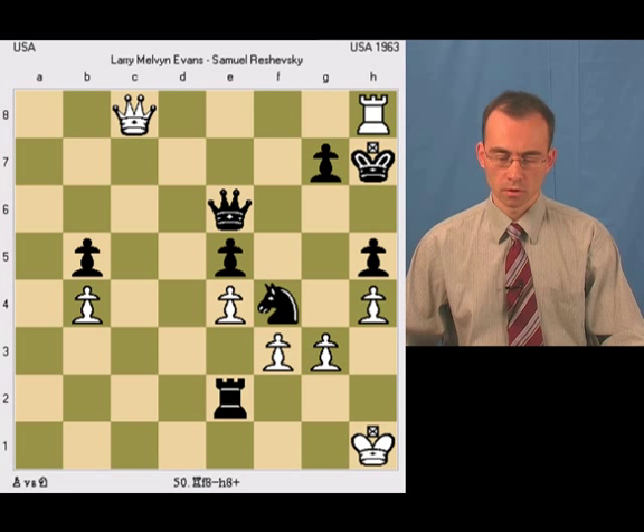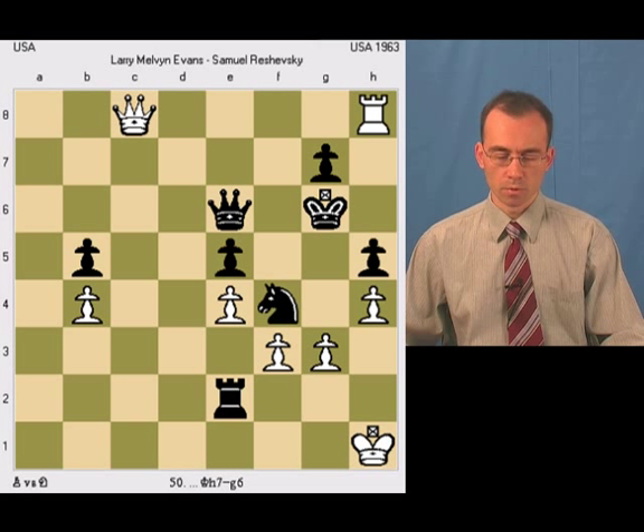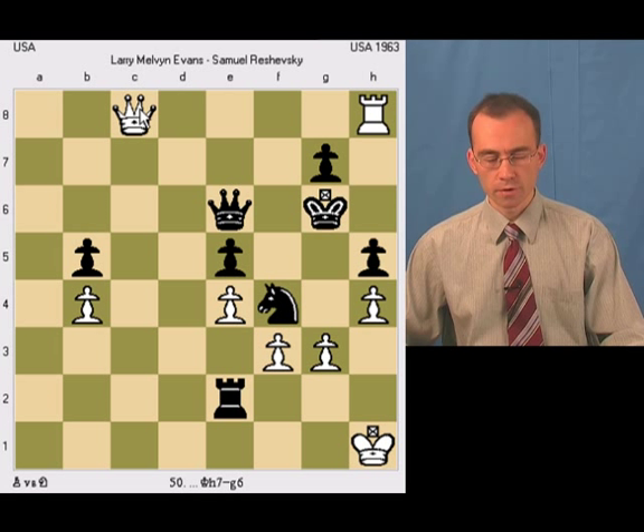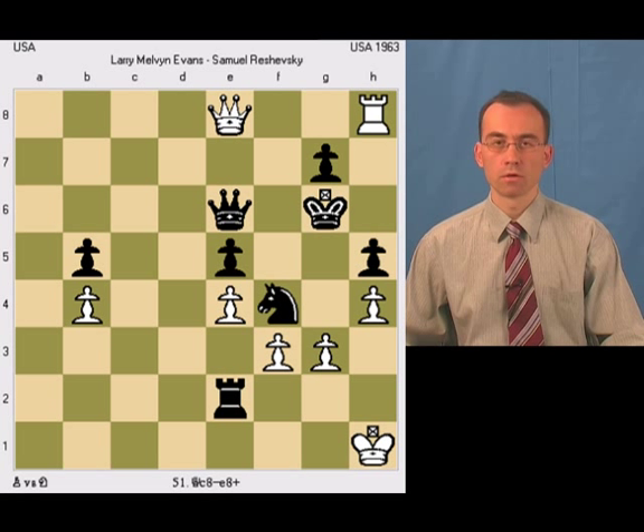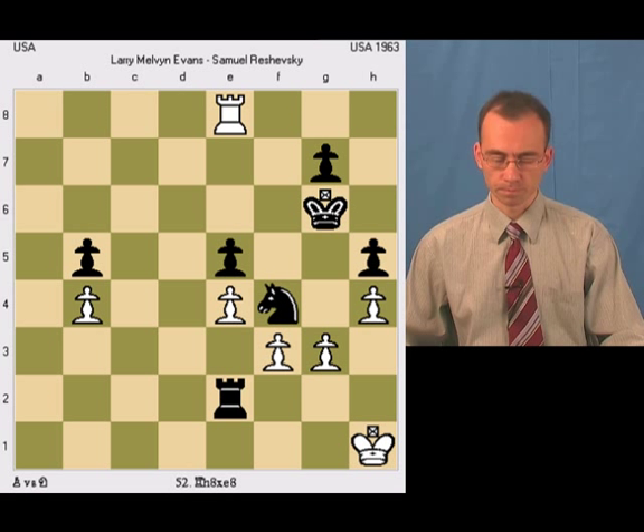White would play something like Rook h8 check, but there is no other way — white's queen cannot simply move out of the c8-h3 diagonal because of the mate threat. So white would play to e8 to exchange queens, and in this position black is a pawn up and would have a winning endgame.